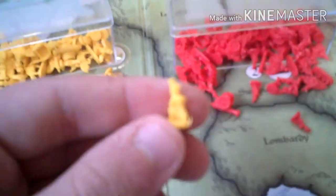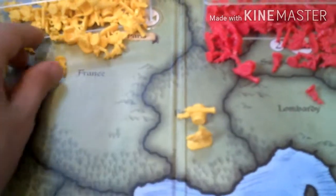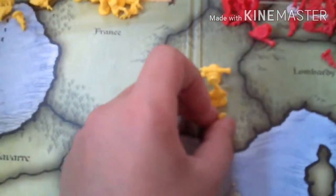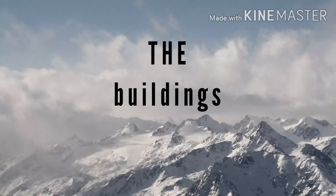For original Risk, there are six teams — the most of any version. All characters look exactly the same except for color. There is a footman, a cavalry, and a cannon. The cannon is worth ten, which is pretty cool.